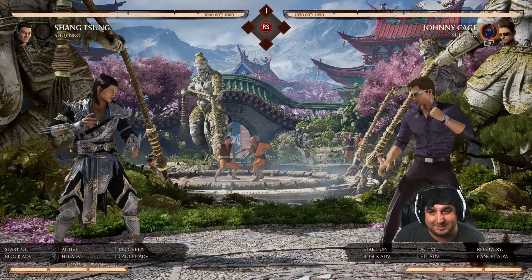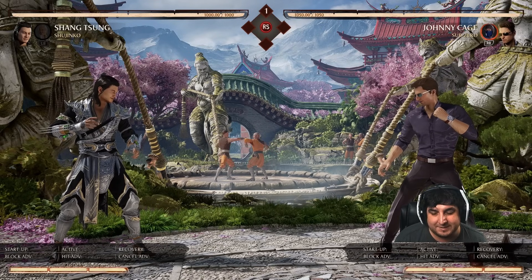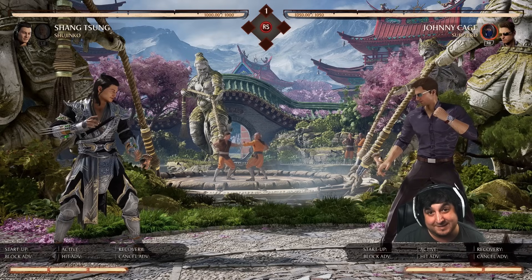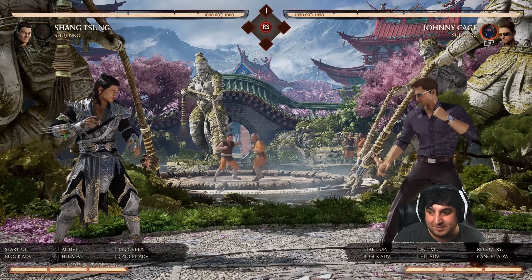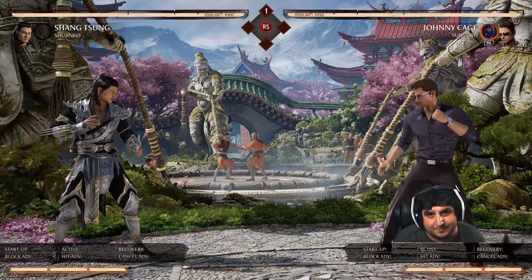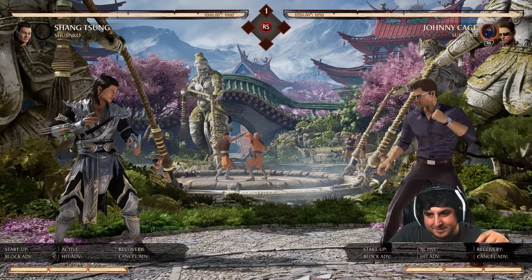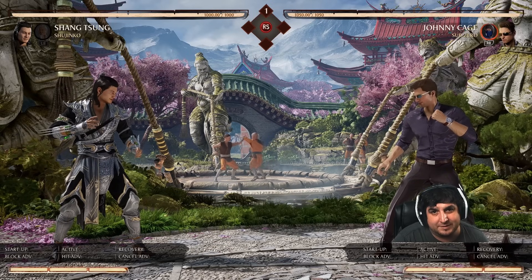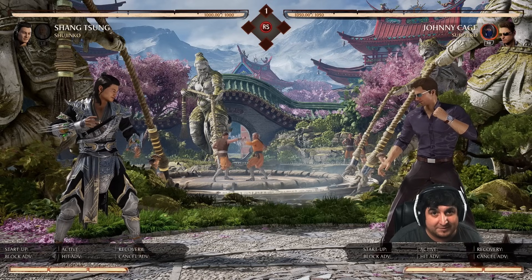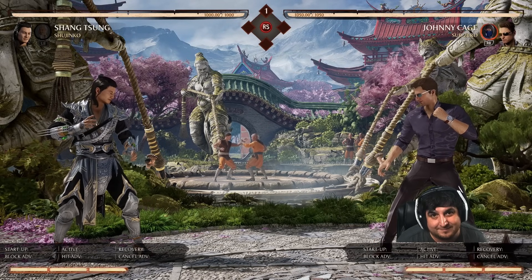That's my tips on how to beat Johnny Cage — this character is incredibly strong. A lot of it is guessing, picking the right times, and reading what your specific opponent wants to do as Johnny Cage. If you want to see more of these videos, let me know what character you struggle against in the comments below and I'll do a future video on it. Please leave a like and subscribe — I make new videos almost every single day.